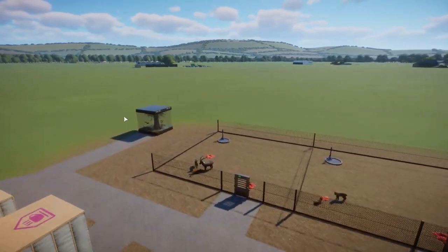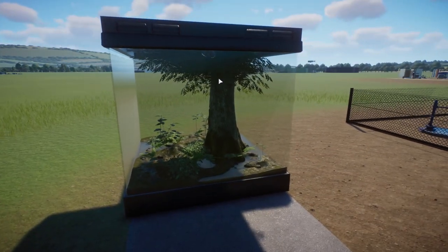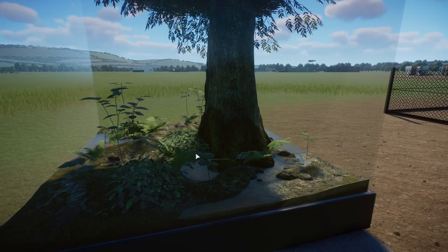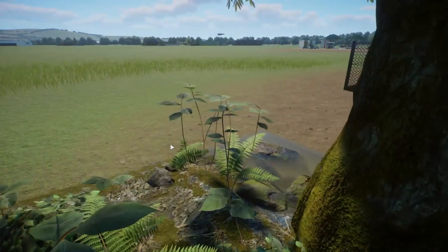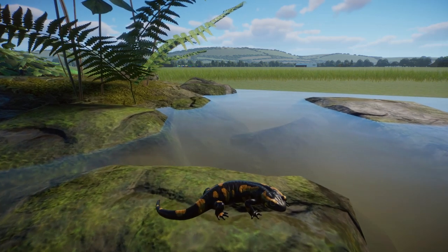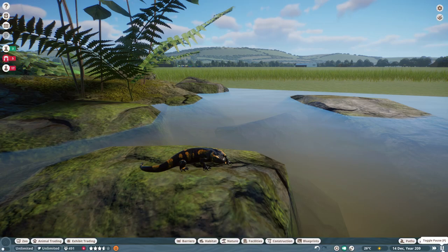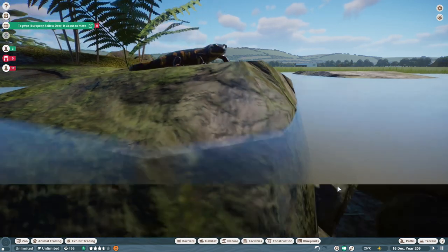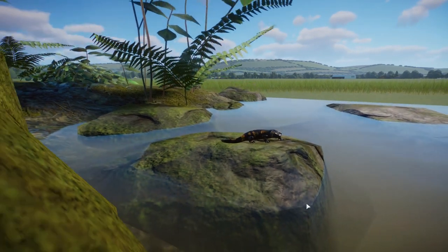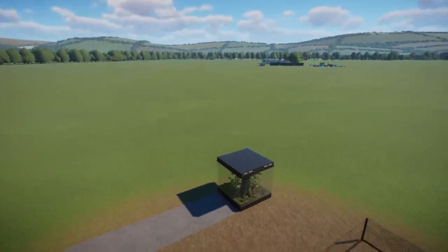First things first we have the exhibit animal - the fire salamander. This is a new exhibit style with the tree in the middle and stuff. I didn't really use them that much so it does look kind of new to me. We've got the little fire salamanders in here - try and find them, they are very cute. Fire salamander - very cute, nice to have a non-frog amphibian in here, so yeah, nice little addition there.